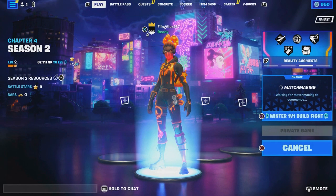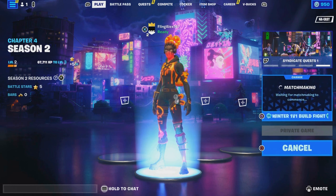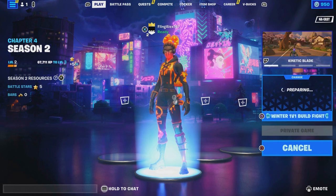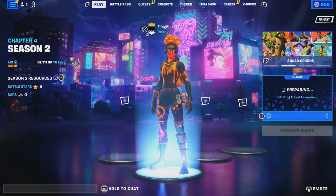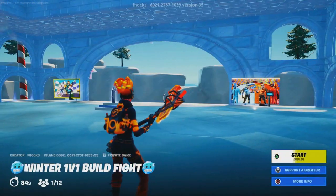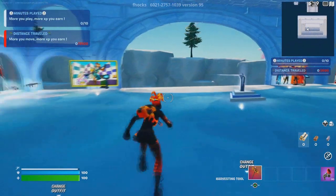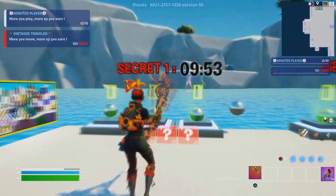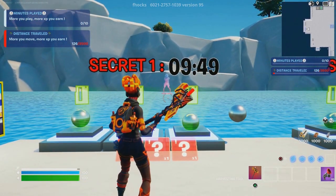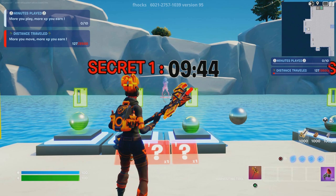I'm going to show you how easy this is so you guys will be able to rank up in Fortnite without any problem at all. Once you start the game, jump down. You're going to have to wait about 10 minutes, but that's what you want — at least 10 minutes to get the maximum XP.